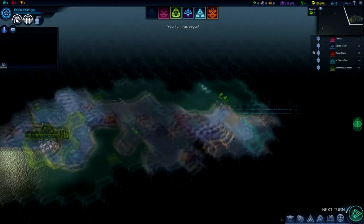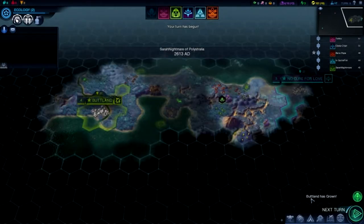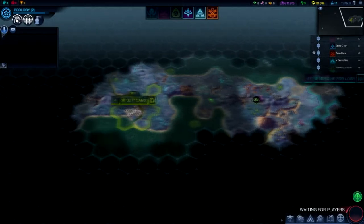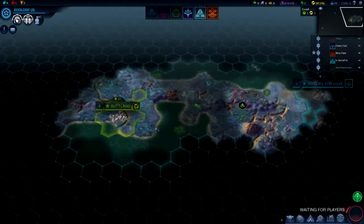We have one unmet player. Do we have an AI? We should not. I don't have an unmet player either. Oh, she completed a quest and got a free solar collector. Why is it going to take me 43 turns to research what I'm doing? I've not even had a quest yet.